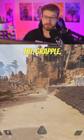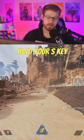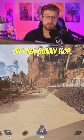Next, we're going to build some tension in the grapple. All you have to do is hold back on your left stick or hold your S key when you jump. And when you land, make sure you slide or even bunny hop.